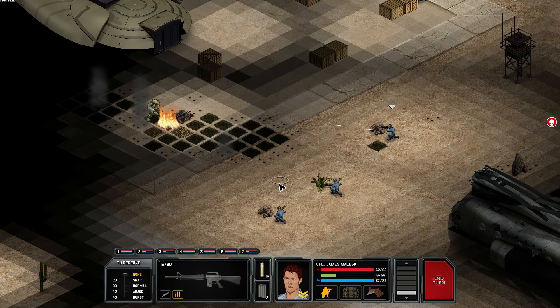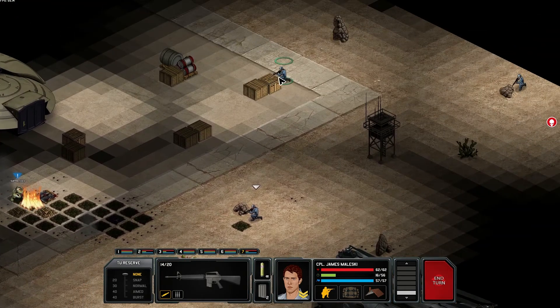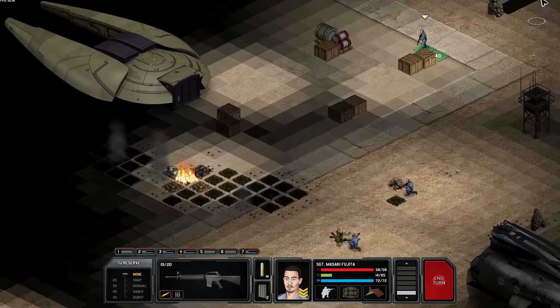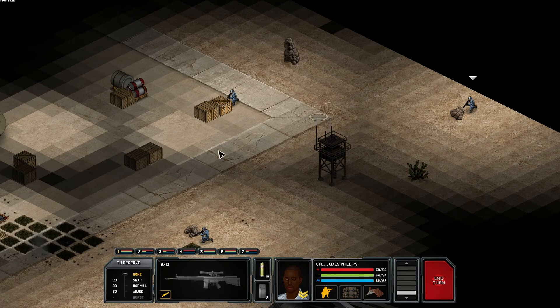Burst fire — yeah, let's go for it. Nicked him and suppressed him. One of the benefits of burst fire is your ability to suppress with it. This guy has to shoot over one of the boxes between us unless he sneaks around the side — hoping we're clear up there. 40 time units, leaving you with 14 — yeah, that'd be fine. 45% chance — got him, got him dead! Fantastic shot, Masaki Fujita. Move there, crouch and turn, beautiful. Sniper just looked pretty.